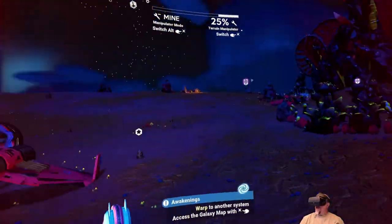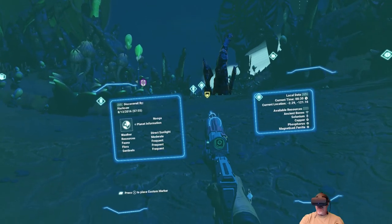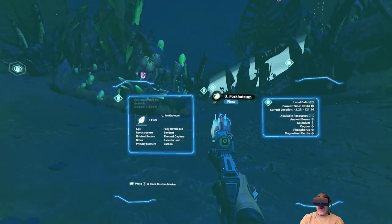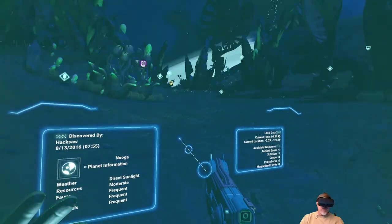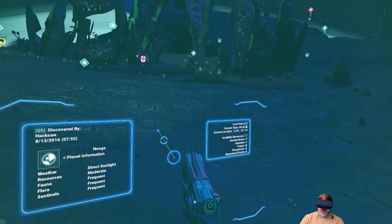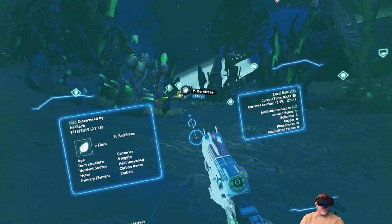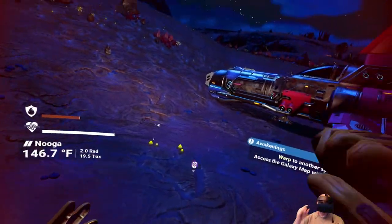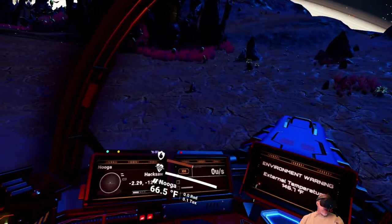What you basically do is you just fly around, find the ancient burial sites. There's one right over there, except I can't get my targeting on it because VR is really jacked up when it comes to this sort of thing. It's kind of frustrating. But anyway, you just look for those things, fly over to them, dig them up, make lots of money.